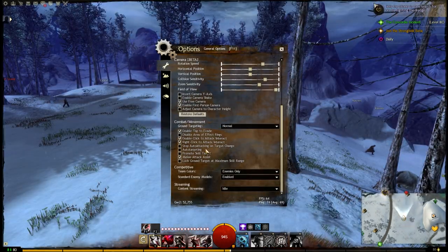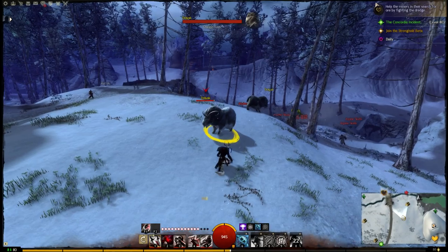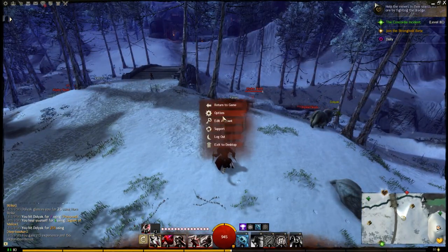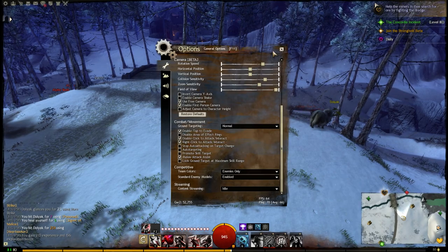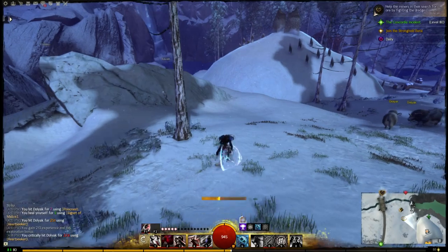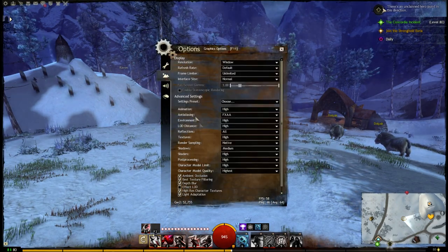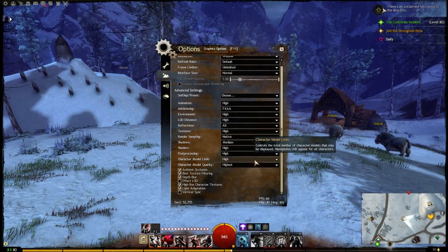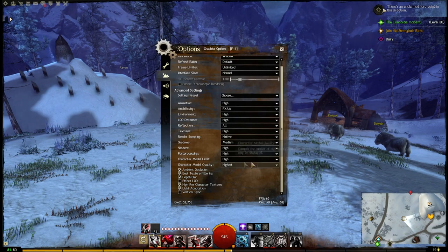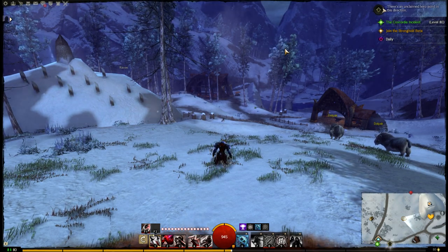Another option to consider is auto targeting. With it enabled, using an ability will automatically target the nearest enemy, which can be convenient for new players. However, if you want to use movement abilities — like the thief's number 2 skill to move faster — without accidentally engaging in combat, you may want to leave it off. If you have a lower-end system with performance issues, go to your graphics options and lower the character model limit and character model quality. This limits the number of characters rendered on screen, helping greatly in large group content like World vs. World or boss fights.